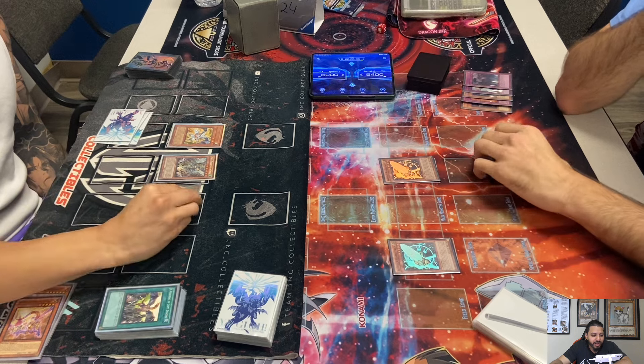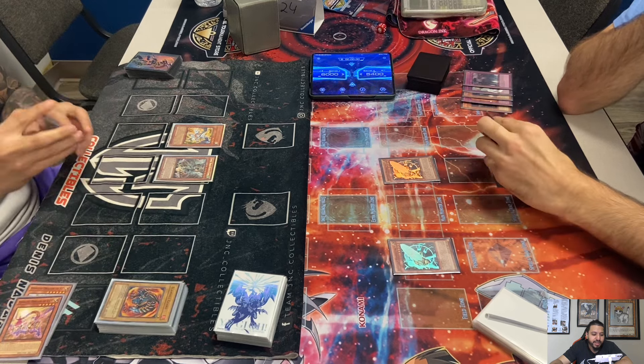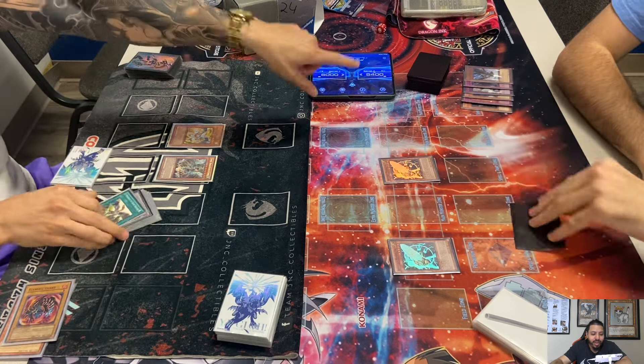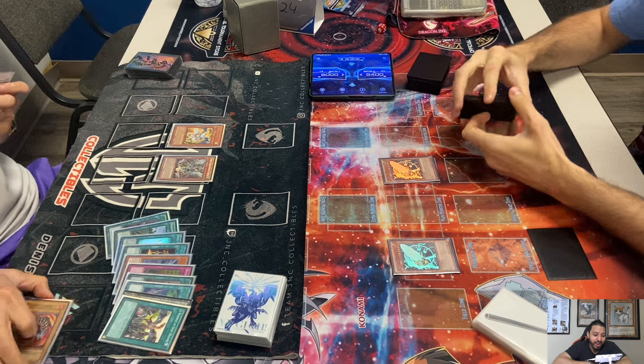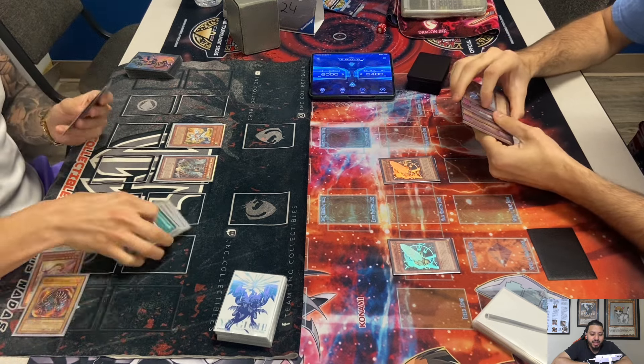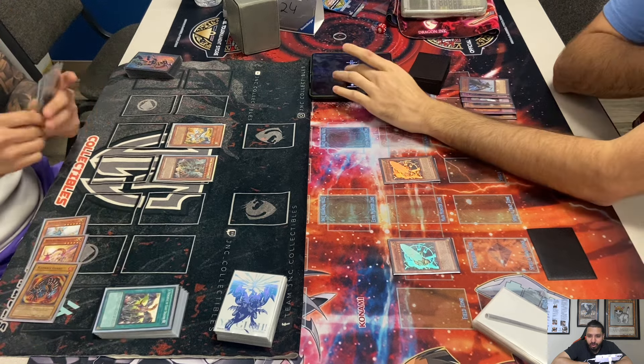Dennis normal summons Debris Dragon, targeting Flame Bell Guard. He needs to get rid of one of the Moralltachs at least. Cam chains DD Crow — all the hand traps make sense because Cam's playing the CAT deck; he wants to draw into Maxi and DD Crow off of Card Car D.